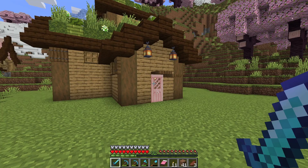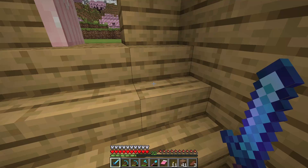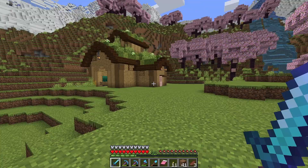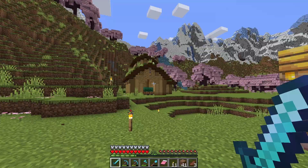I added this extra bit of the building on just to hide our collection area. You can see we're definitely picking up a few seeds, and I think this sniffer barn is now looking really cute. I added some lanterns around and just a few little extra details to make it more interesting and light it all up to keep it mob proof. I'm really happy with how this has turned out. Our sniffers seem to be having a good time in here as well.